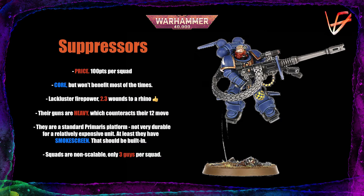Their firepower is close to laughable for this price — they can only deal 2.3 wounds to a Rhino. They are one of few units left in the whole Space Marine Codex that still suffer from the minus 1 to hit penalty for moving and shooting heavy weapons, which makes their 12-inch move obsolete. You either need to stand still to shoot better or move and shoot at 4+ ballistic skill. They somehow have the Core keyword but will probably never benefit from it, since they need to be deep striking to justify their price.